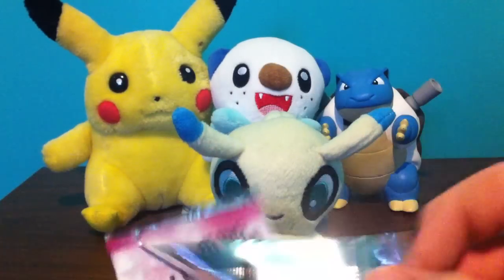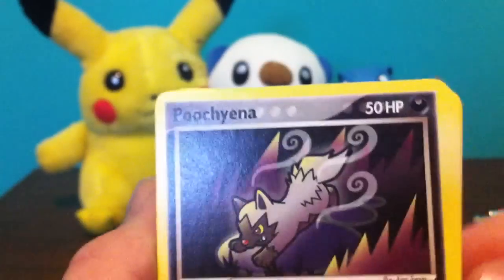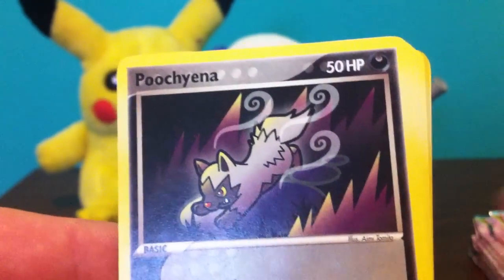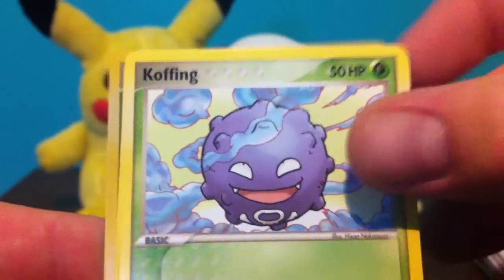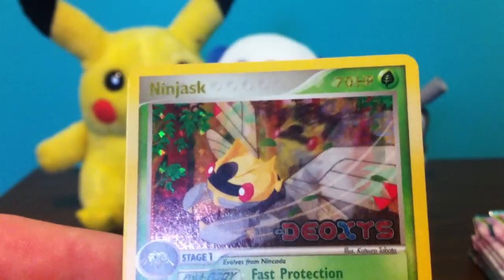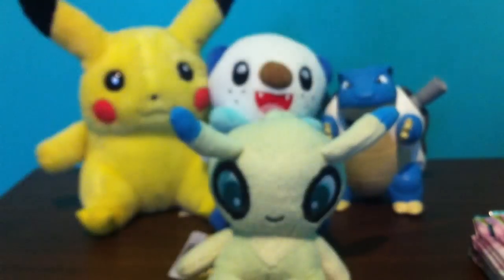I'll show you what was in the Deoxys pack. Poochyena, Spoink, Wingull, Barboach, Koffing, Crystal Shard, Vigoroth, a Ninjask Reverse, Rare Reverse, and a Sableye Rare.